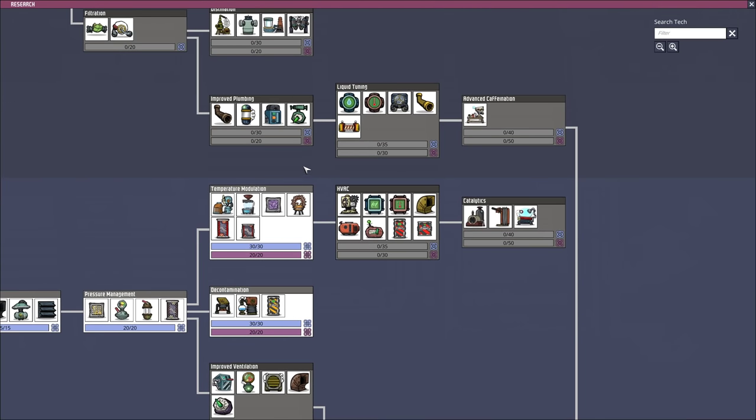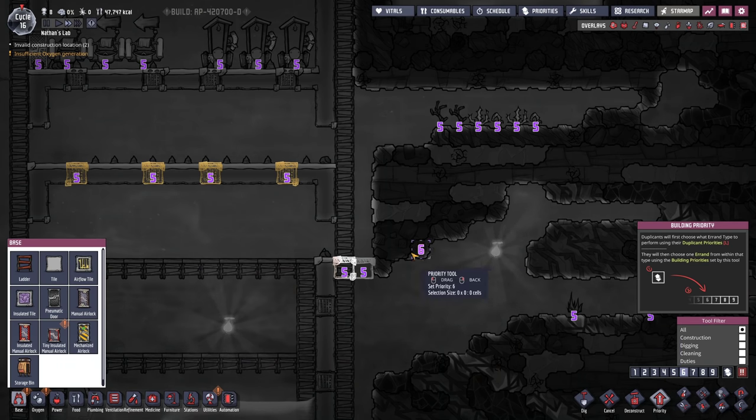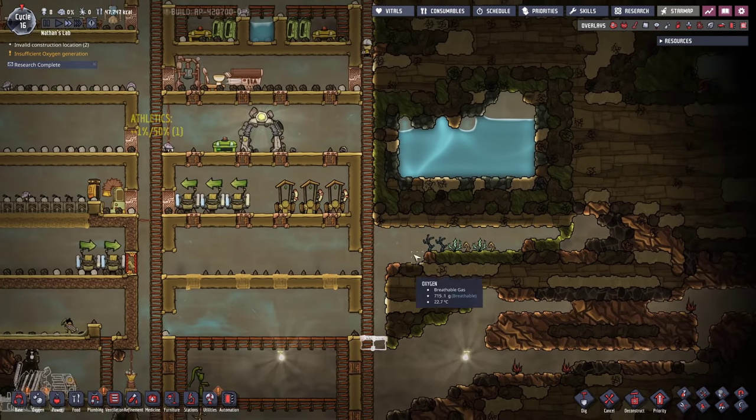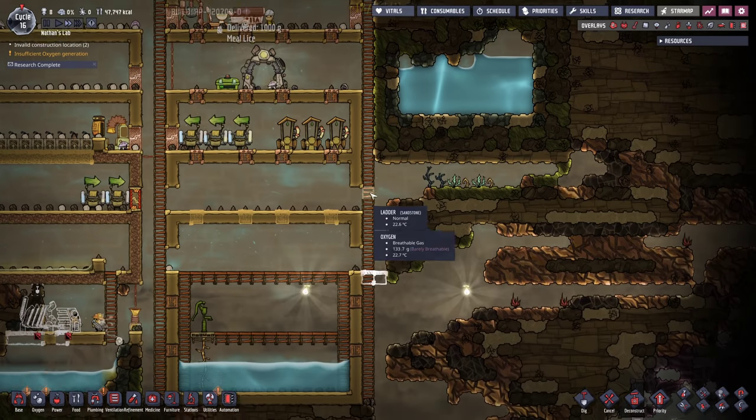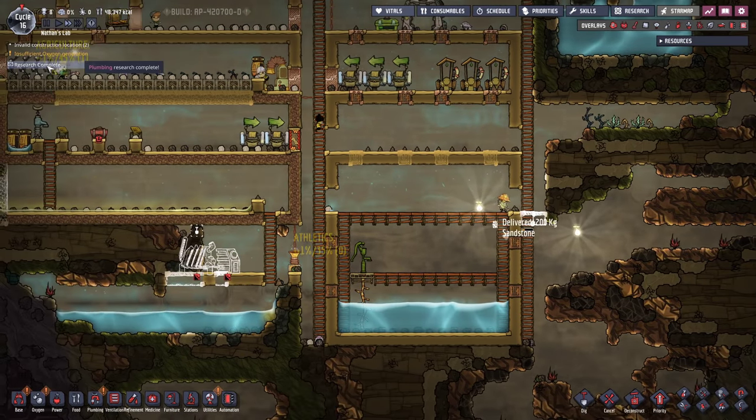It is time to do some more research - I'm after the water sieve. This is one of the most important machines, allowing you to go from polluted water back to water. It's germy water, still needs processing a little bit, but it's not polluted anymore. It's time to start filling up the tank. I'm just preparing a little section so I can open this up, and then the water is hopefully gonna flow safely into the tank - no accidents whatsoever.